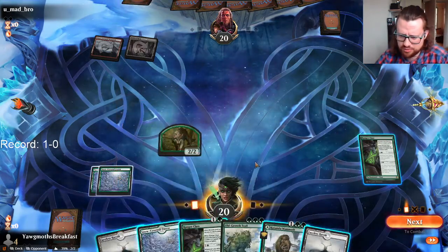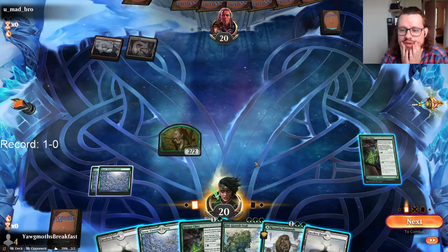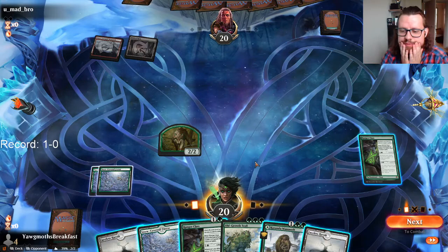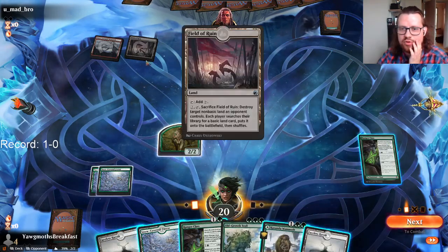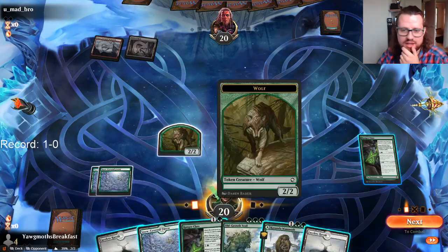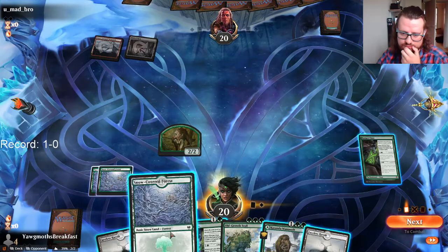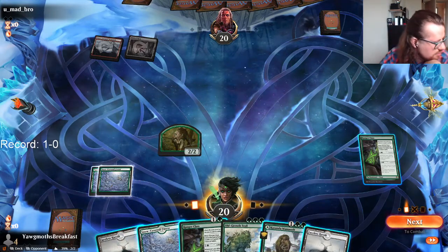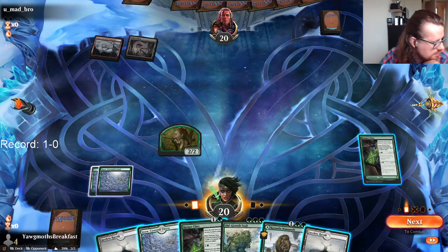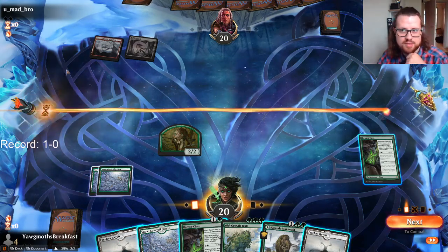So I think I'm just jamming Old Growth here — maybe not. Because there was no Frostbite, that makes Mammoth probably better than Old Growth. I don't want to play out my Faceless Haven because my opponent could be missing blue mana, so I don't want to enable that. In terms of interaction, there's one Burning Hands — doesn't matter. Dragon's Fire kind of matters because there might not be a dragon.